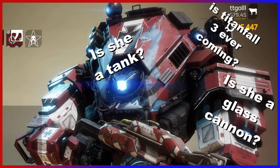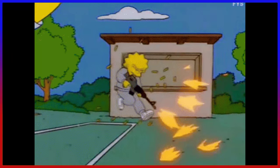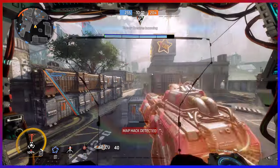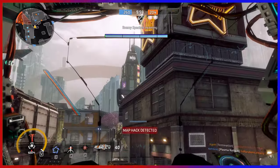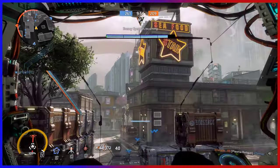This is not the case for other titans. For example, Ronin is the weave, Scorch is the thick boy, Legion is the walking gun, Tone is trash, etc. You get the point. But Ion can do a lot. You can be very defensive or aggressive, and her kits help you with the playstyle that you decide to go for.